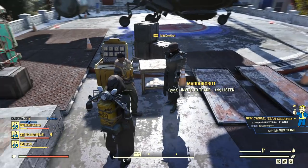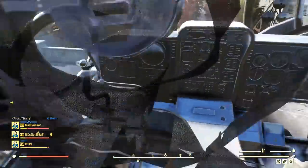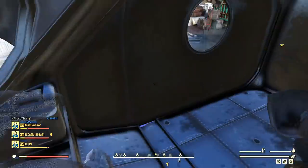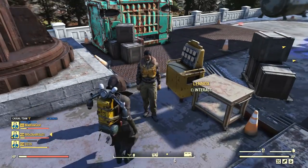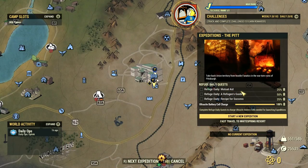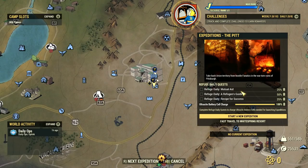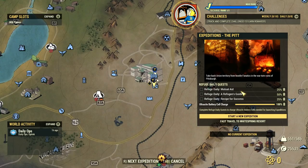Regarding how to start an expedition: the vertibird on the roof is only for display, at least right now — I couldn't interact with anything inside it. The only way to access expeditions is through the map, via the giant new button at the top. Once you click it, a new interface pops up with useful information such as available Responder dailies, how many Ultracells they give, your current Ultracite battery cell count, and options to start or resume an expedition.